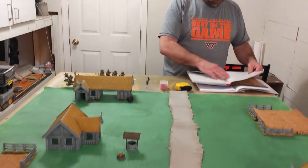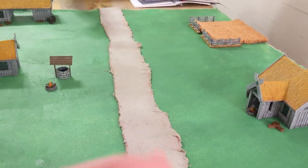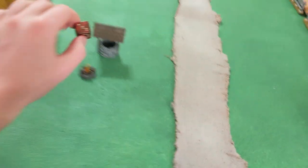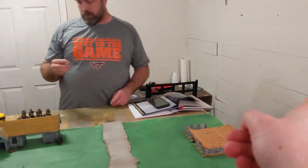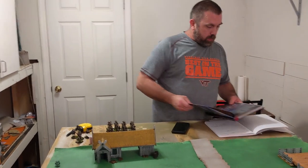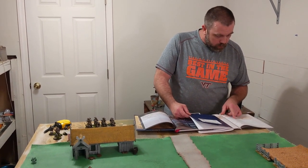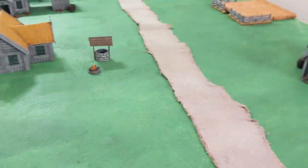We're rolling for priority and deployment. I roll a three, John gets a one - so John is the priority player first. We decide north, east, west, south directions. John rolls to see where his warbands come in - the lonely Easterling captain rolls and does not arrive yet.